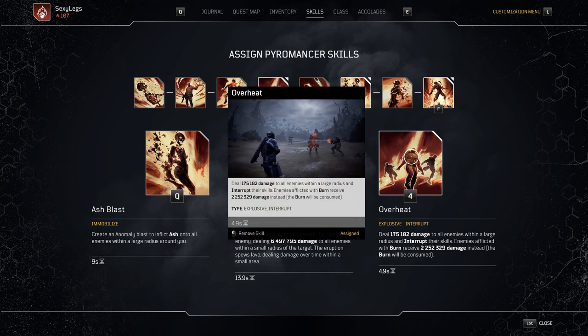For our last skill, Overheat in combination with Ash Blast is what's going to do those satisfying map clears for us. Overheat is also an interrupt skill, which means it'll stagger enemies and CC them. Since Overheat is map-wide, it'll affect all enemies as long as they are not in the effect-resist state, which only applies to elites.